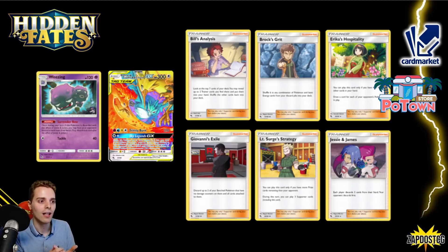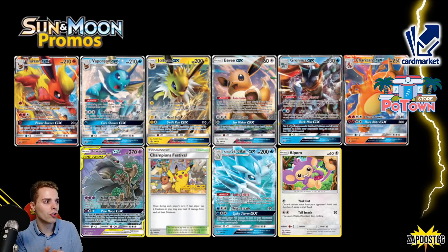Wilder decks are gone entirely. Mewtwo decks are gone as well as ADP decks. So the format will look very different — we're going to be talking about which decks are great for post-rotation in other videos. For the Sun and Moon promos: Flareon saw a little bit of play, Jolteon as well. Vaporeon — not that much. Greninja GX — having a way out against wall Pokémon like Altaria and Decidueye.